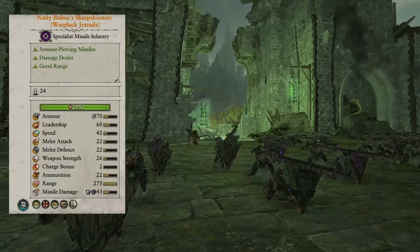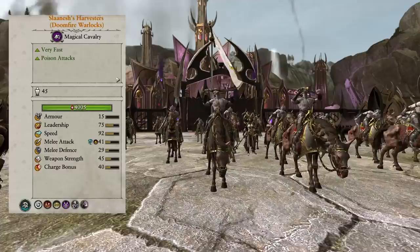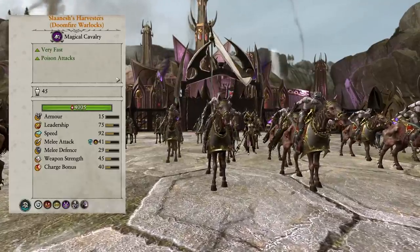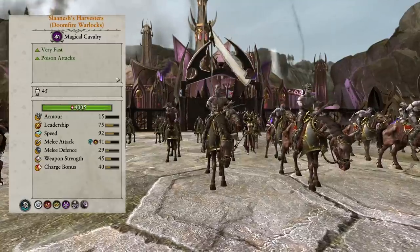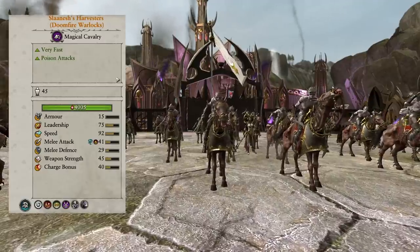Now we're jumping to the number two spot, in the realm of the Dark Elves. These guys are just so good — the Slaanesh's Harvesters, Doomfire Warlocks. These guys bring so much to the table. They have two bound spells. Doomfire Warlocks can cast magic for free — no Wind of Magic required. They have two charges of the Word of Pain, which is a really good ability.